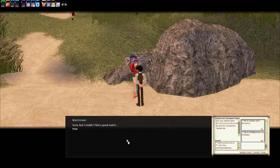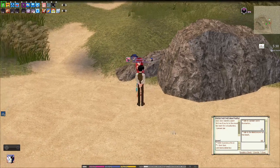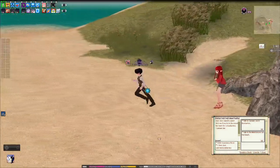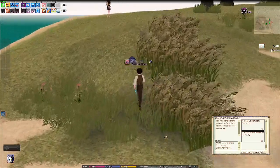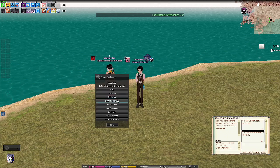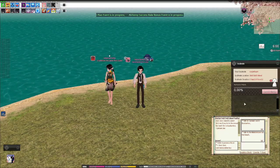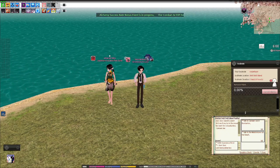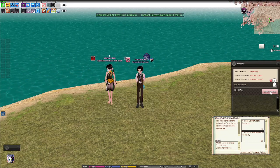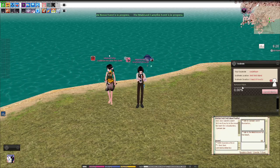For matchmaking, before you can do matchmaking you need to register a profile. Once your profile is set up you can do the matchmaking thing, or if you don't want random matchmaking, you can select any character that doesn't have a match yet. You get a soulmate window with a unique chat box so you can communicate with them no matter where they are in game. Keep in mind that if you or your soulmate decide to leave one another, you'll lose any romance points you've gained.